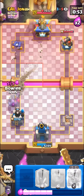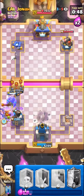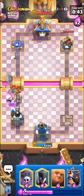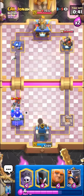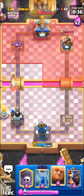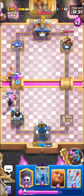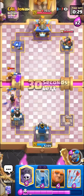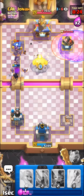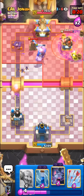I'm gonna go in for the Bowler, hopefully it kills the Drill. Kind of a wasted Evo Zap I feel like — he will get some damage though, we're still in a pretty bad spot. Night Witch. That was a very bad Mother Witch by him — I think now it's our time to go in guys. Graveyard and Giant in the pocket, the most broken combo — it's so hard to break through though.